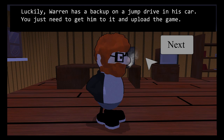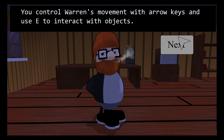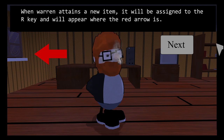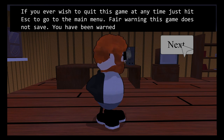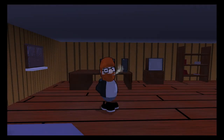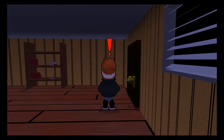You just need to get him to it and upload the game. You control Warren's movement with arrow keys and use E to interact with objects. When Warren attains a new item it will be assigned to the R key and will appear where the red arrow is. If you ever wish to quit this game at any time just hit Escape to go to the main menu. Fair warning: this game does not save. You have been warned. Good luck helping Warren get his data back and most of all have fun.